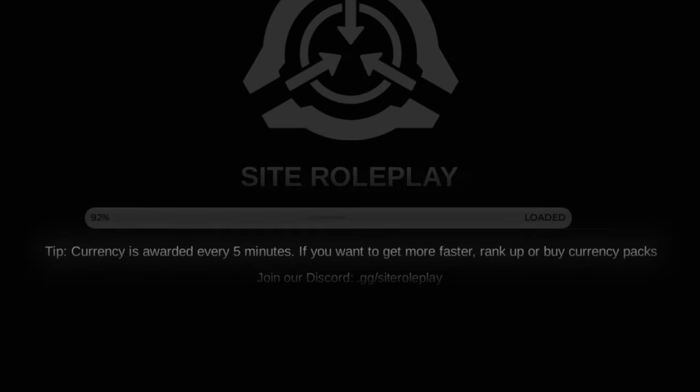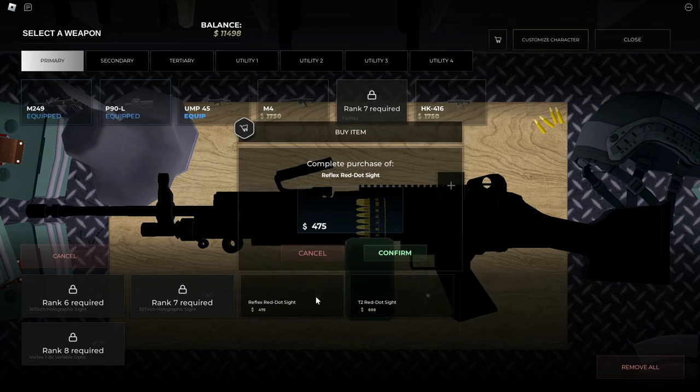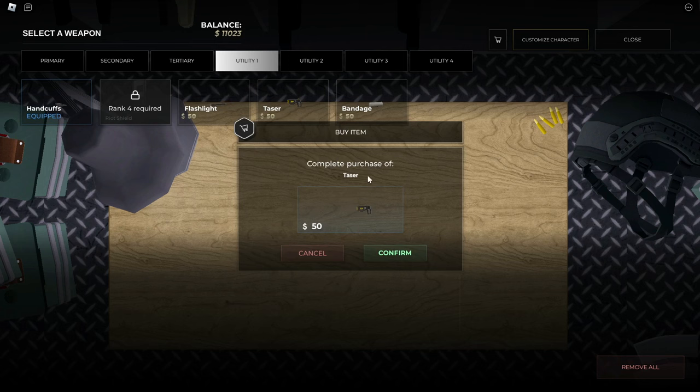When it comes to the currency, from time to time you'll get a paycheck. Depending on your team's rank, you'll get paid accordingly to how high your rank is. As you just saw, I was able to buy attachments for my weapons with the currency, alongside some other equipment for my character's appearance, and of course utility.